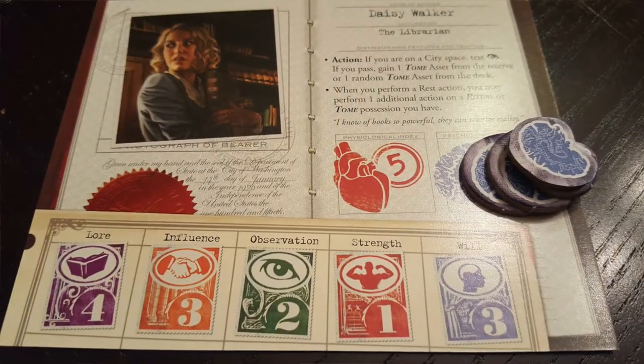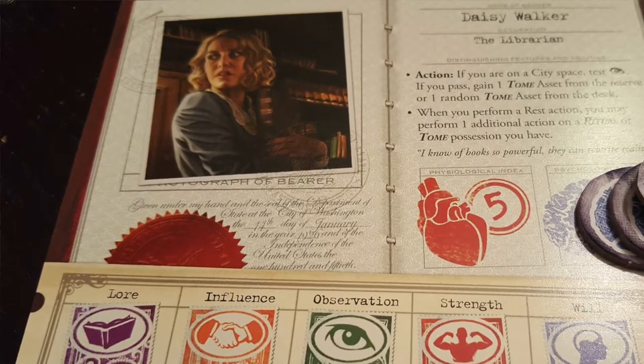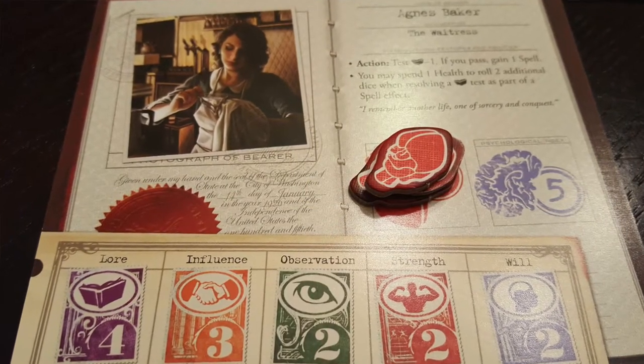Eldritch Horror — we have a lot of things for it: too-small and too-large expansions. I don't think we can fit anything else in that box. I've looked at the Broken Token crate for it, and it is more than we've spent on the game combined with the expansions. We haven't played it as much recently, but it's still fun and it's not one we have to relearn. It's really quite easy — a couple of rules checks on combat and stuff like that. I don't know that we love it as much as Mansions of Madness or Arkham Horror anymore — it was dethroned by both of those — but we still have it and we still play it.